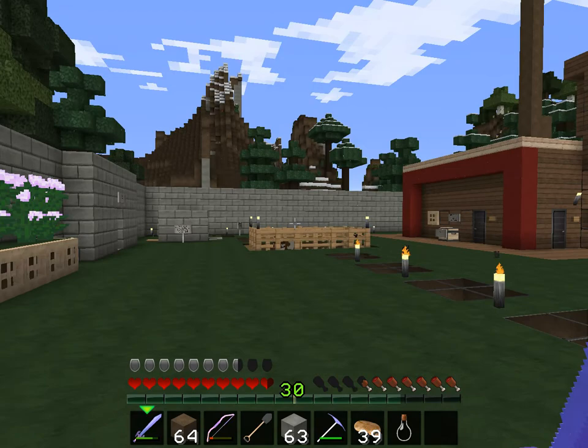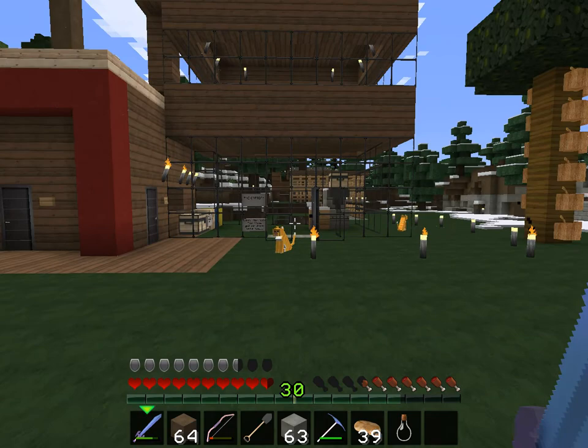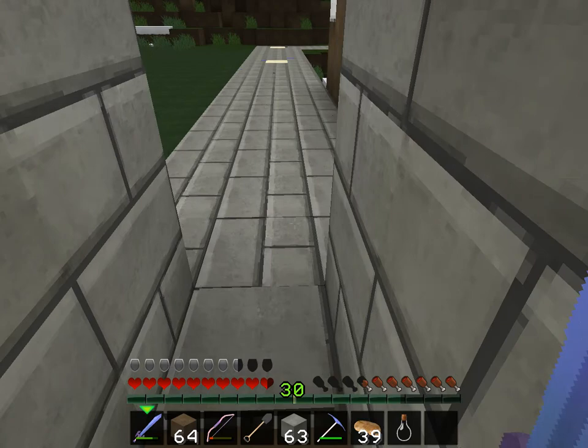So just real quick, this is my house. I haven't done a lot to it recently, other than this gigantic wall that I have almost succeeded in building around the entire perimeter. The other thing that I did that was kind of cool was this exit here, which I'm pretty excited about. So that sort of keeps all the bad stuff out.